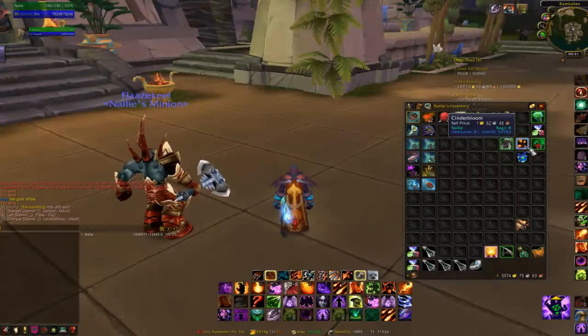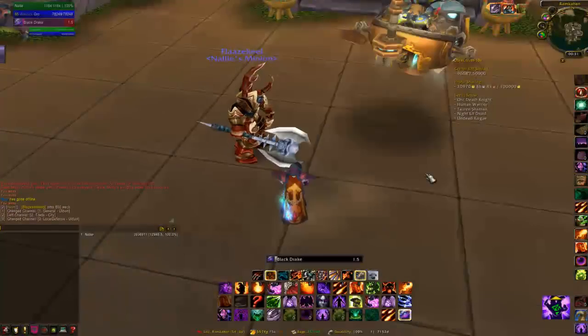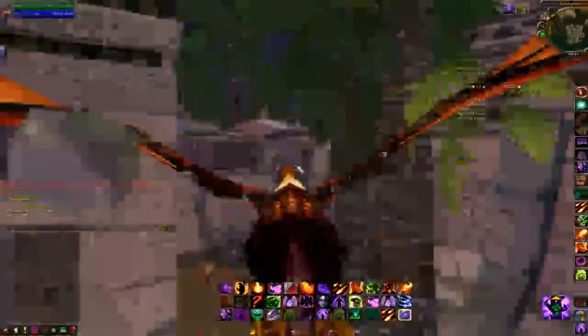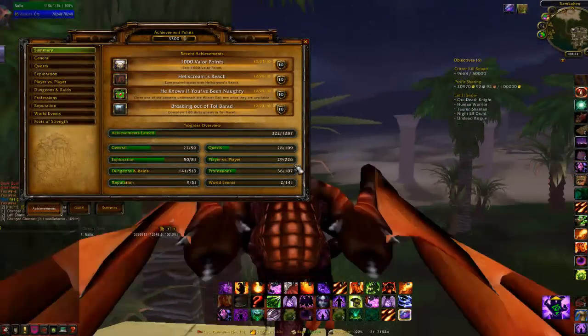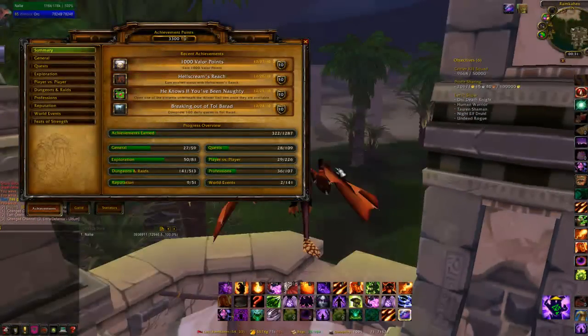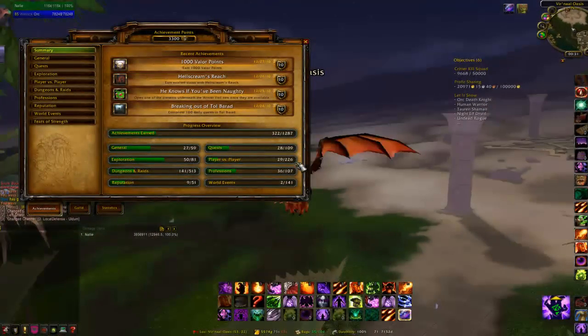Sorry, my bag's a bit of a state. This is a character I haven't had for very long, but in the statistics I've made about 2k gold a day. Have a look — check your statistics. I'll zoom over a bit so you can see where I'm going. You want to start heading northwest from Ramkahen up to Schnotz's Landing.